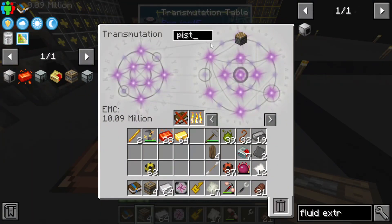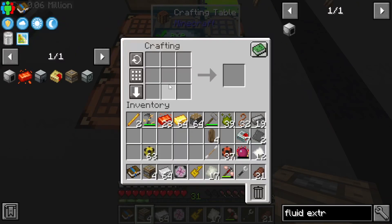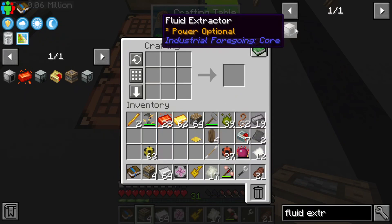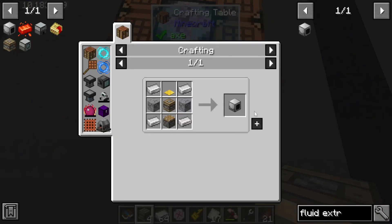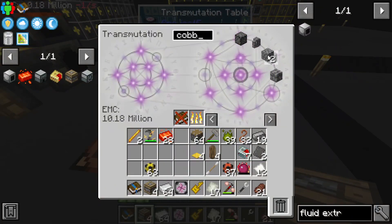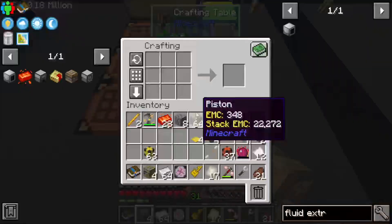We can make things like zombified pigman spawners even faster, and also make it so we don't have to be standing right there for it to run — that would be pretty good. I think I want four of these for now — four should be plenty to get started. Cobblestone — four of these, we need eight of those. Four food extractors should be good enough to get started.